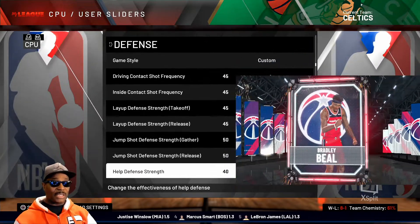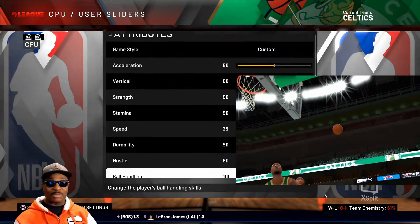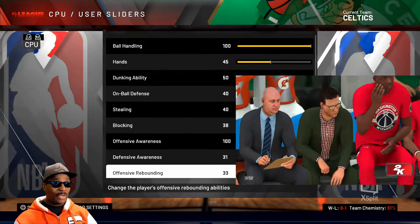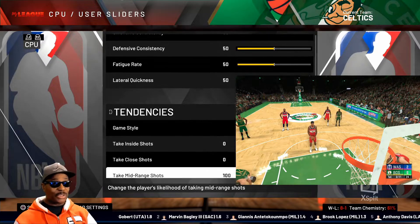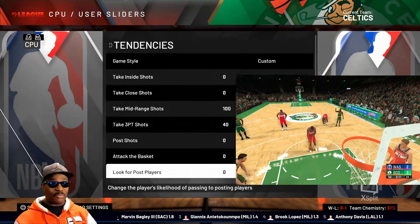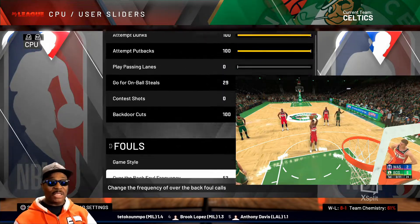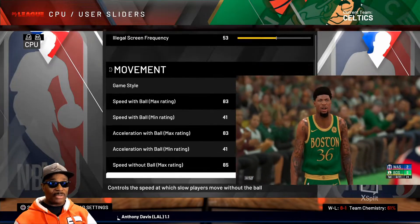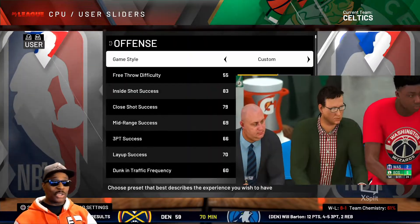Try them out for five games before you make any adjustments. These are great sliders — I'm not going to explain all of them, just do them. It's like a recipe — when somebody gives you a recipe, don't change it the first time. Try it first, then make your adjustments after.